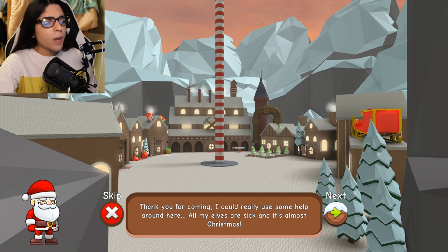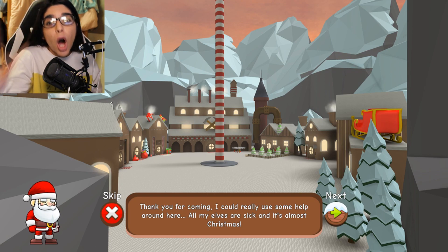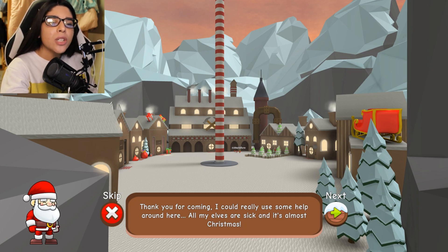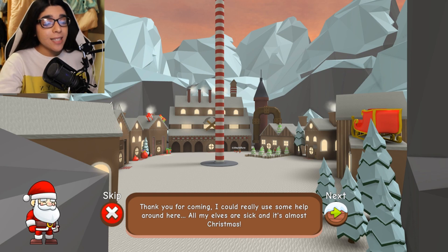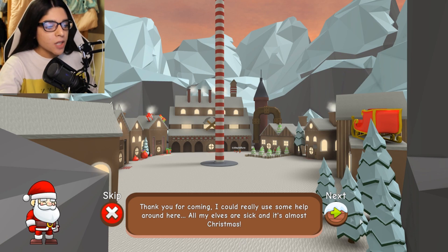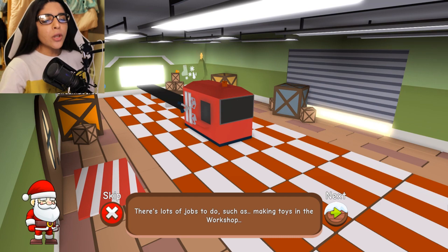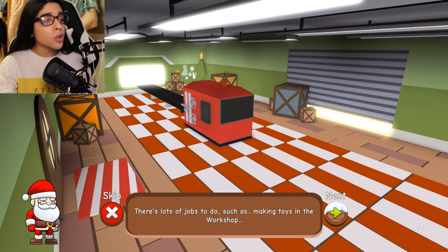Thank you for welcoming us Santa. He says he could really use some help — all his elves are sick and it's almost Christmas. I mean, if one got sick wouldn't you put them somewhere else so everyone else doesn't get sick? That would be the smartest idea, but apparently Santa isn't that smart. Anyway, there's lots of jobs to do such as making toys in the workshop.